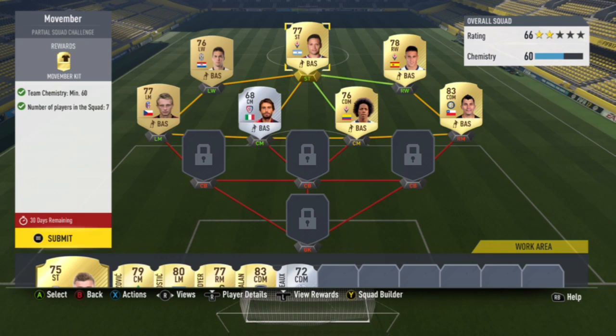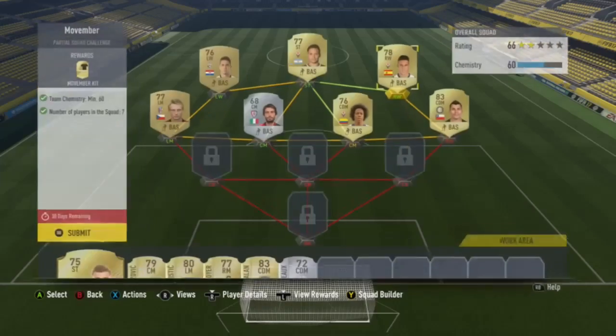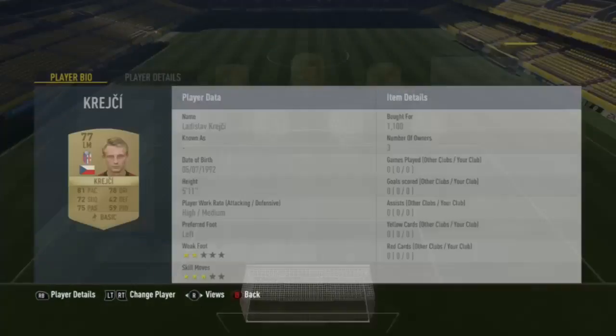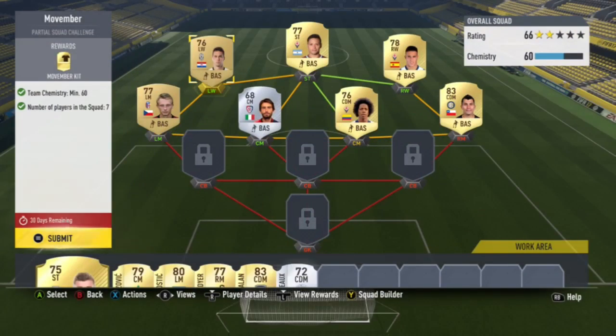The requirements are you've got to have 60 chemistry and 7 players in the squad, and as you can see the formation they've done is the shape of a moustache. I think that's why they've done that formation.